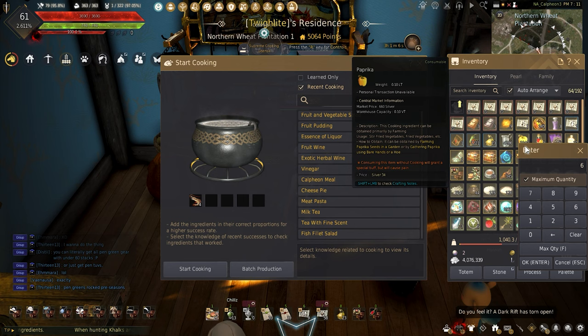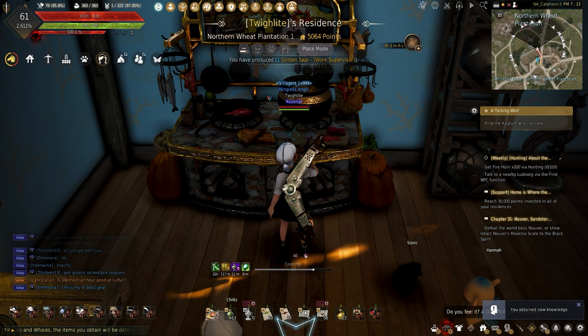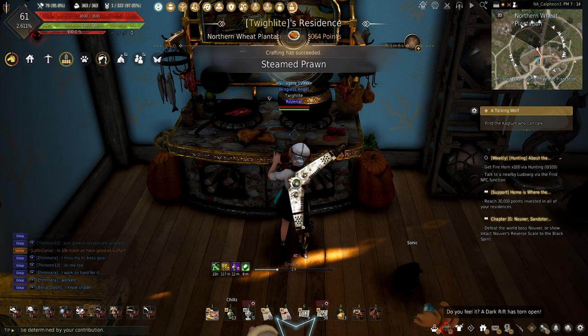Starting with the shrimp, this recipe needs two hot peppers, three cooking wine, four mineral water, six vegetables, and four shrimp. And before you start panicking thinking I'm using the wrong amounts, don't worry — blue gray reduces the amounts needed.